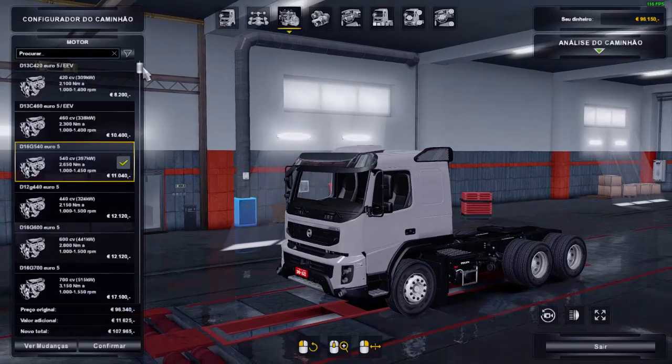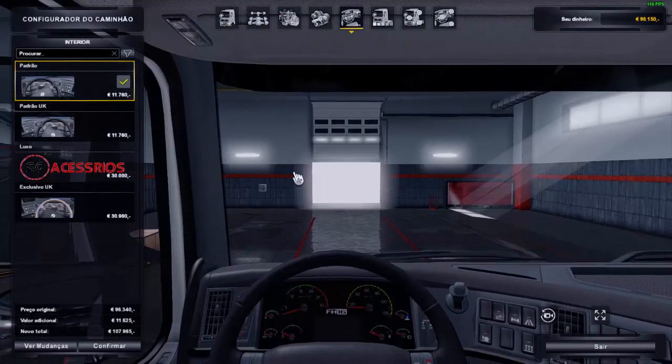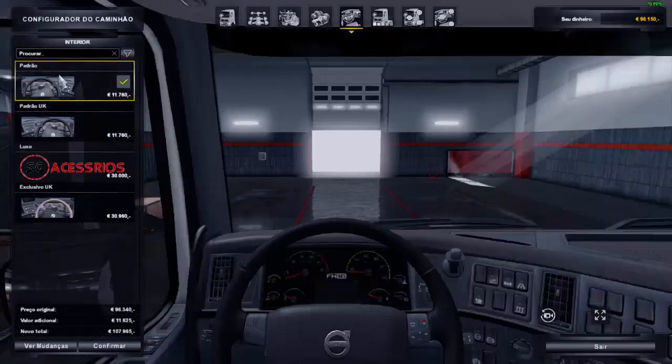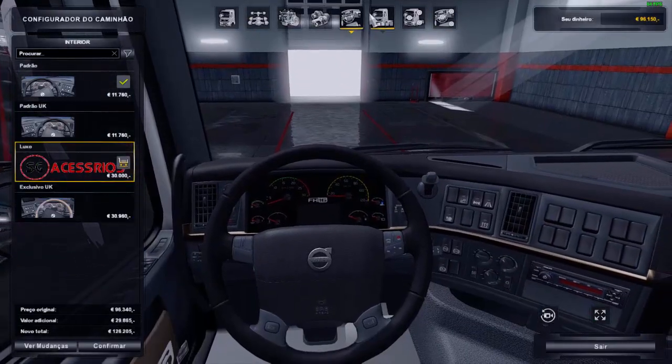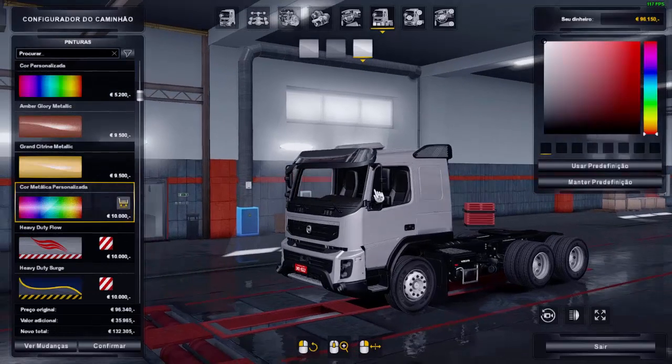Motores de 420 a 750 cavalos, transmissões originais do jogo. No interior tem esse interior aqui de luxo — se você quiser pode usar os outros interiores. Vamos colocar esse aqui. Pinturas estão todas funcionando, inclusive a metalizada — vocês podem estar vendo aí.